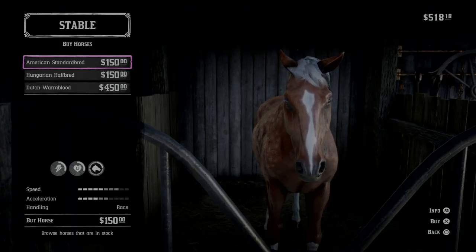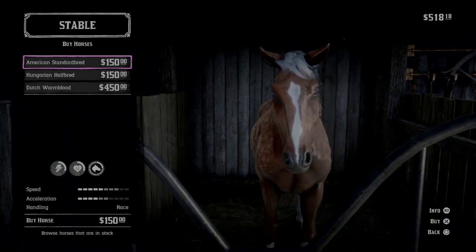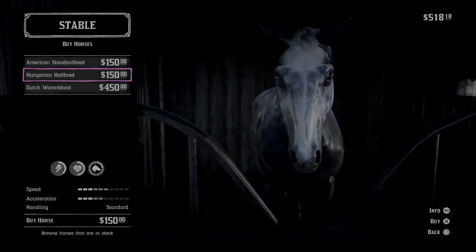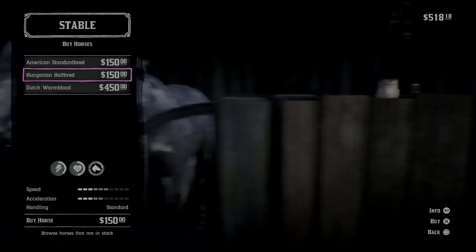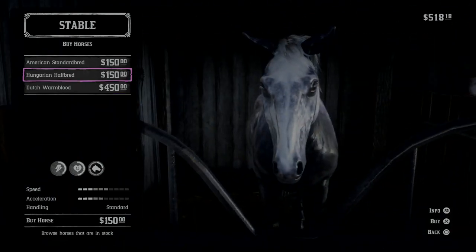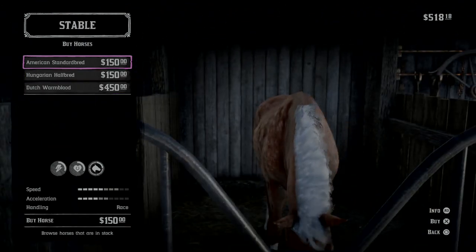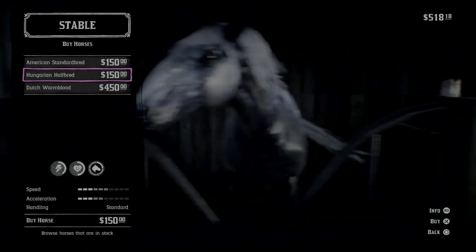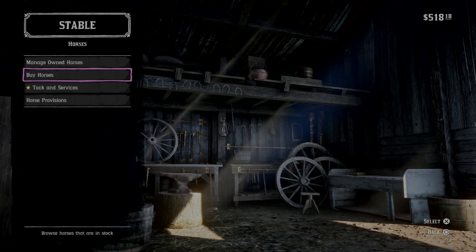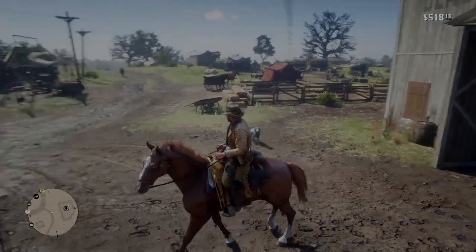This glitch I've been trying to do for months and I got it to work a few minutes ago. See all these horses? You gotta pay for these, you gotta pay for them. You can get these for free with this glitch at any stable, so I'm gonna show you how to do that right now. This is my horse.